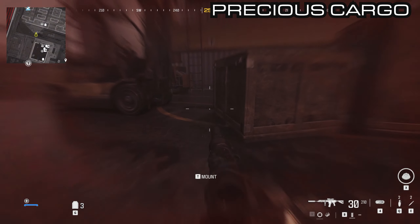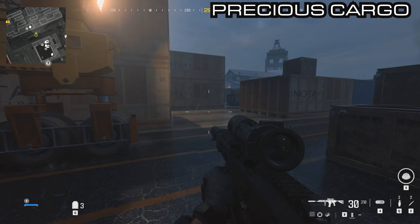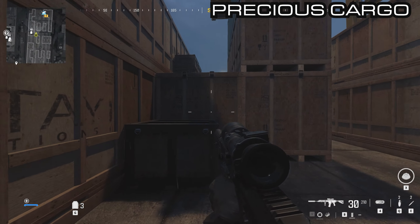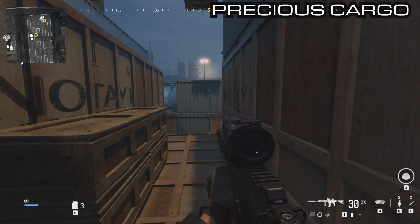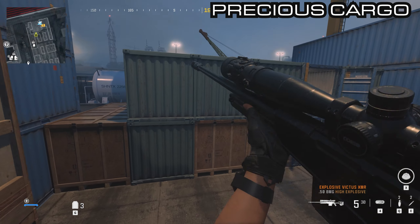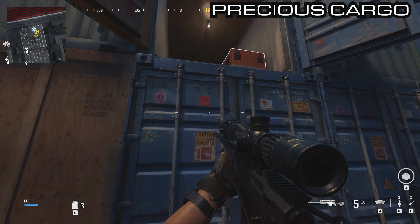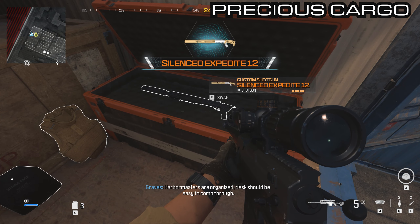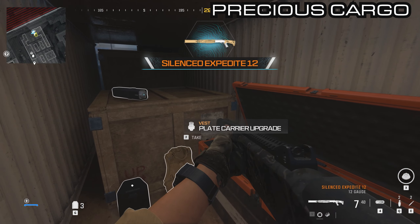Head directly to the southwest and inside of this container yard you'll see all the wooden containers. Head around to the left and at the very back there is a container open with an orange box in it. Jump in there and you will be able to grab yourself the silenced Expedite 12.